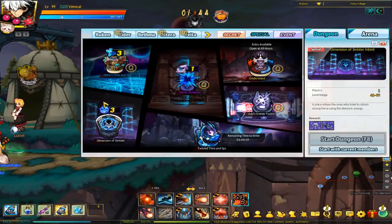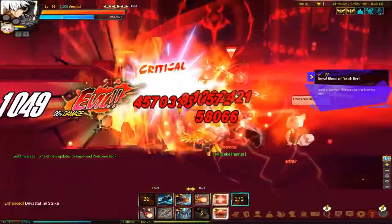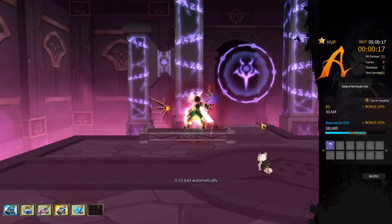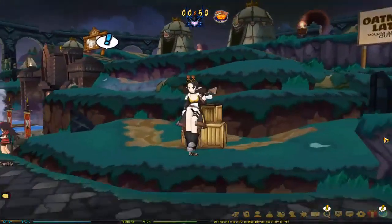Next, we'll be talking about the Dimension Master set — quite possibly the most powerful, and therefore most expensive set of accessories that you can get in the game. They do have their own set effect, as well as being incredibly powerful accessory pieces on their own.